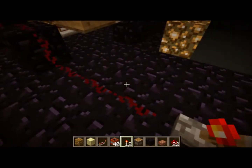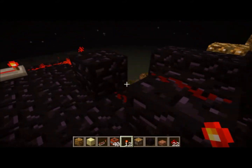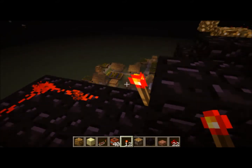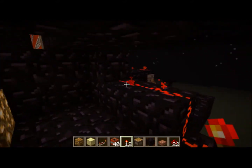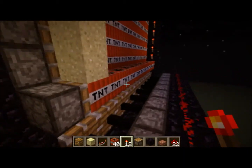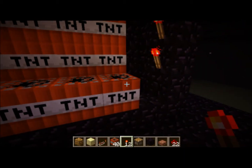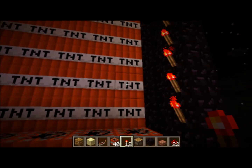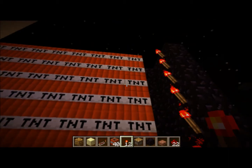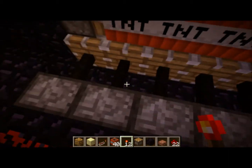The second thing this switch will power is this, which carries the current through here onto this piston, which will push the TNT here. And this TNT will be the projectile that fires out, hopefully, if you've done it right. Alright, these are the power, this is the projectile. We'll get to all this later.